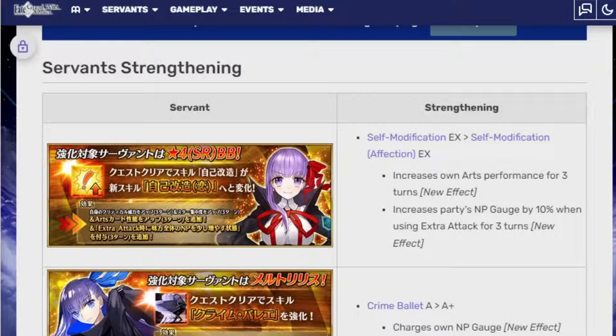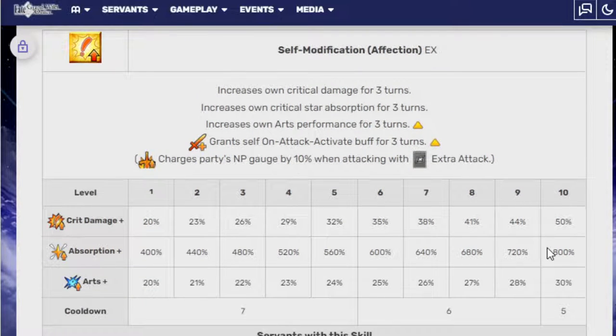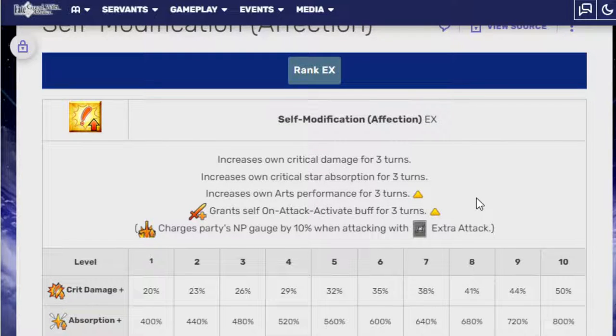First we'll go with BB, who is the free-to-play unit. Self-modification EX turns into Self-modification Affection EX. Increases zone arts performance for three turns, and increases party's MP gauge by 10% when using extra attack for three turns. 50% crit damage, 3% arts charges. Here's the funny thing — the arts buff is nice, but charging party's MP gauge by 10% when using specifically just an extra attack is kinda useless.